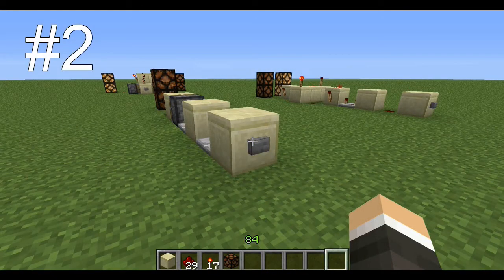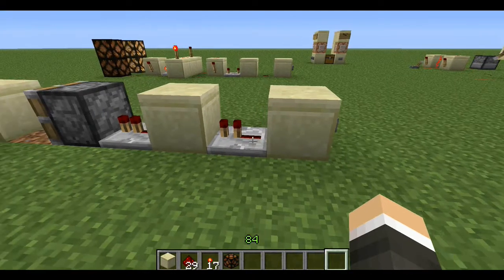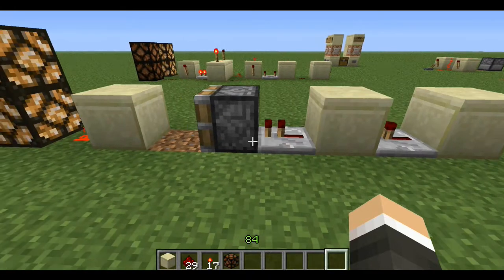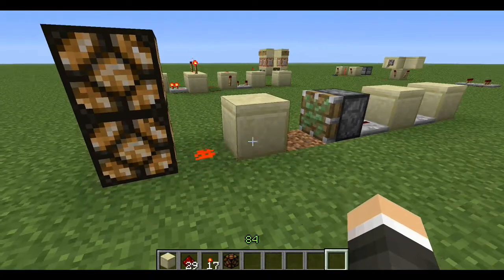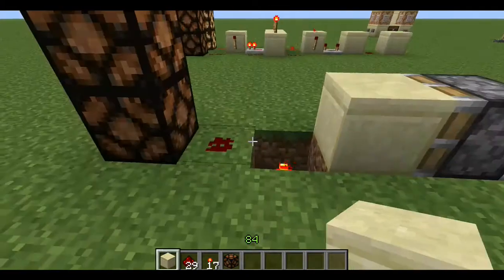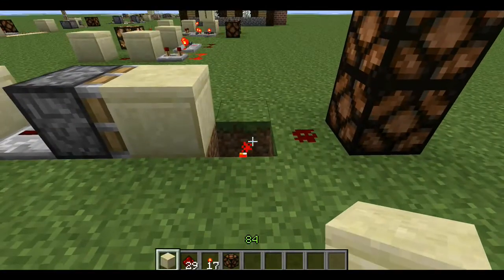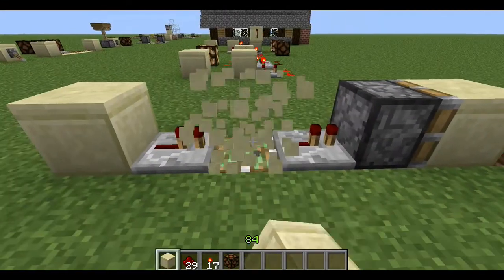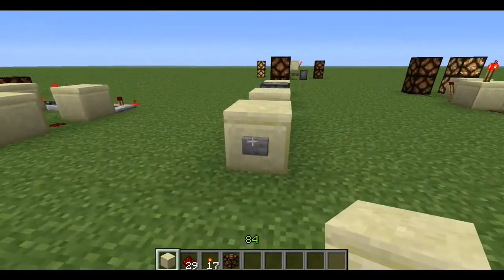This is the second T flip-flop. You push the button, and there are two sticky pistons in there. As you can see, there's a repeater, and there's another repeater that goes to the sticky piston. Under here is a redstone torch, and here is the other side, and then you have a sticky piston under here. So it works really good.